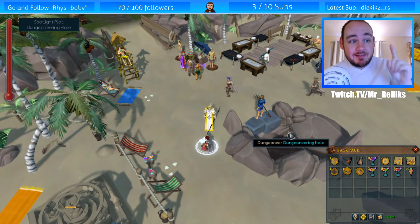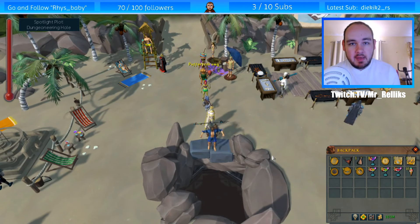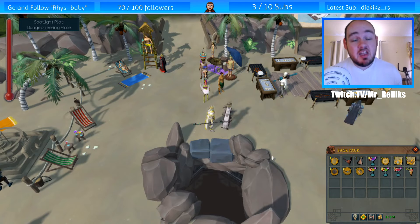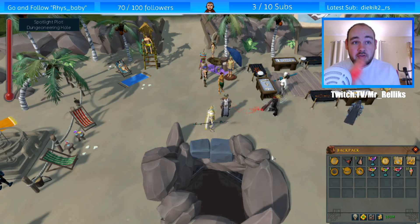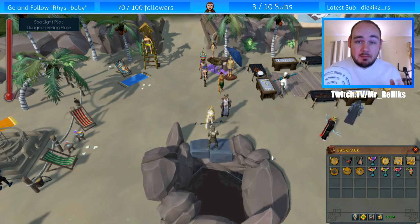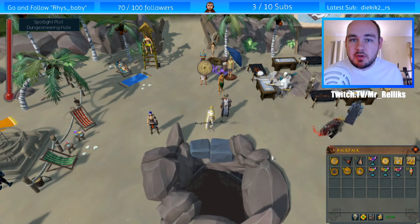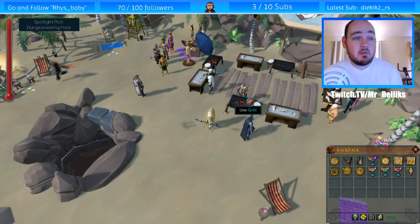Moving on to my favorite skill in this event — the dungeoneering hole. Very, very easy. All you need to do is click the hole, wait about a minute, come out, and repeat. You get experience every three seconds. At level 92 I was consistently getting around 134 to 145 XP every three seconds, which worked out to around 140 to 150k XP an hour — it's amazing.